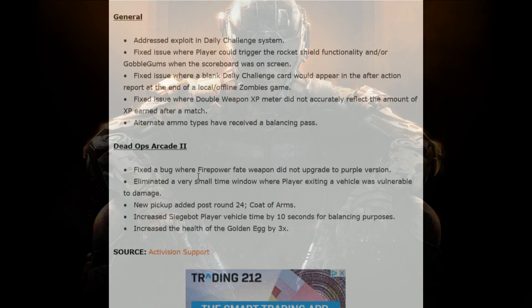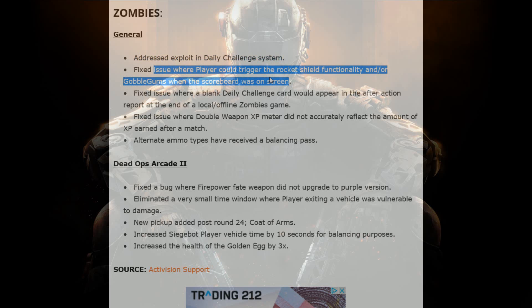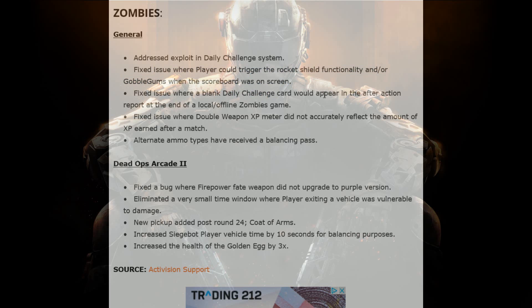The main stuff I wanted to cover was actually zombies. They fixed an exploit in the daily challenge system, which I'm not sure how there was an exploit in it. Fixed an issue where players could trigger the rocket shield gumball when the score screen was up. Fixed an issue where the blank daily challenge card would appear in the after action report at the end of a local game. Fixed an issue where the double XP meter did not actually reflect the amount of XP earned after the match — it always showed the single amount of XP, not the double.